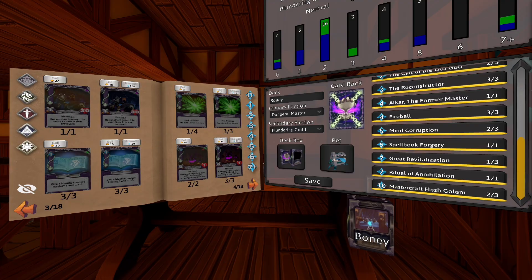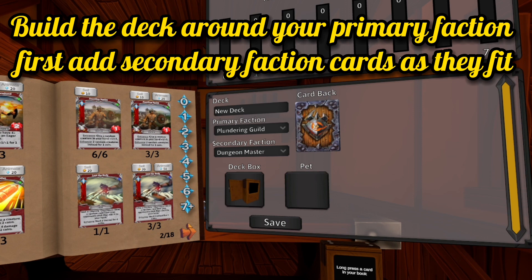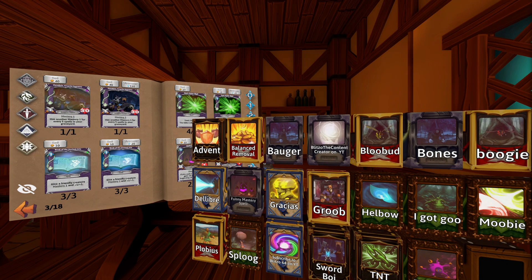Now that's about everything you need to know about deck building, so I'm going to go over a few tips to help you out. When making a new deck, worry more about your primary faction first, as opposed to trying to figure out which secondary faction you want. After you create your deck, you may want to switch out your secondary faction midway through.